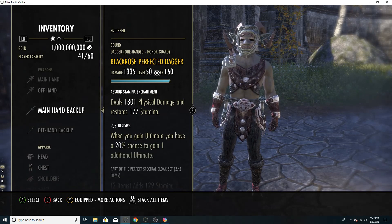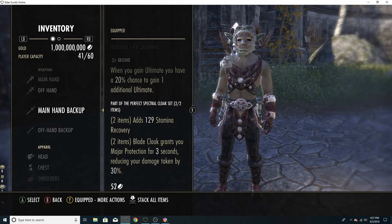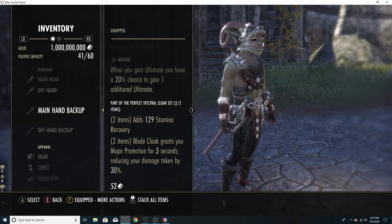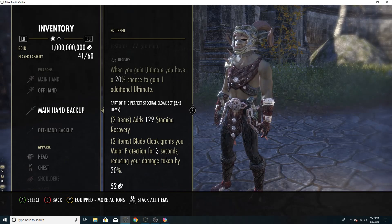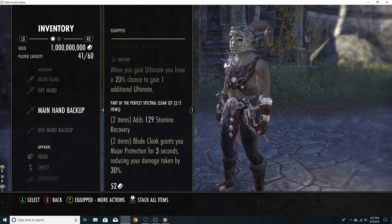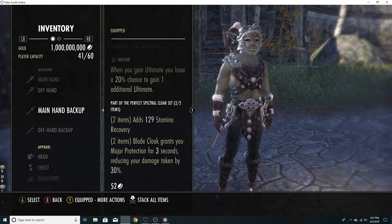On our back bar we are running the Black Rose Dual Wield — it's very powerful. You do not need to do it on VET; you can do it on Normal. You can literally run through with 1 or 2 other people and get your weapons. You'll miss the Stamina Recovery bonus on Normal, but you still get the big bonus that matters: Major Protection for 3 seconds. If you can't do it on VET, don't feel bad — just run it on Normal.